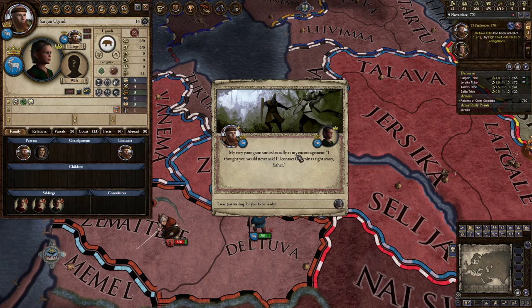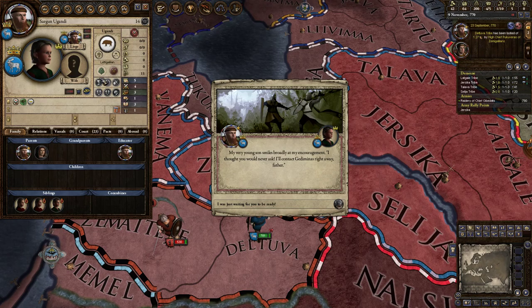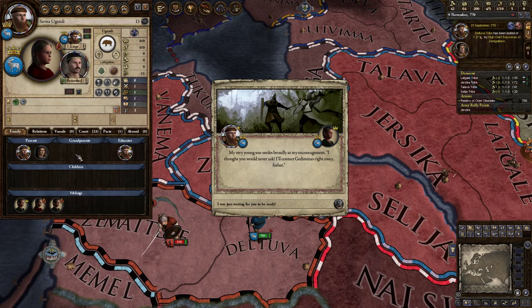My very young son smiles broadly at my encouragement: 'I thought you would never ask. I'll contact Jedmini right away, father.' This event is only available once he or she is 12 years old. Once they're 12, we can also just choose to invite them ourselves.